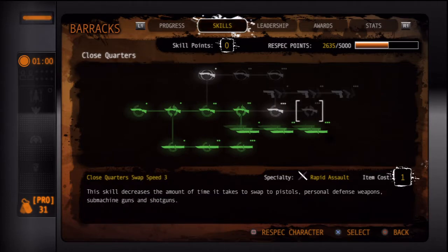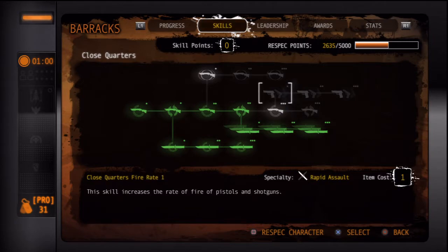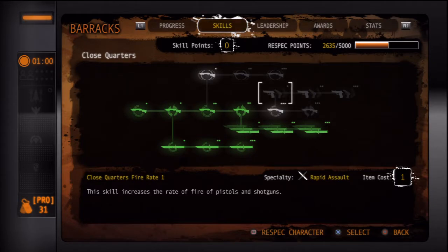Over here we got reload speed and swap speed — how long it takes to switch to your close quarters weapon and how fast you reload. The fire rate depends on what you use: for example the Byara has a slow fire rate so you might want to upgrade it, but if you play Raven or Valor their SMGs already have a pretty good fire rate, so you might want to save ammo. For shotguns it is important — it affects how often you can fire your shot.